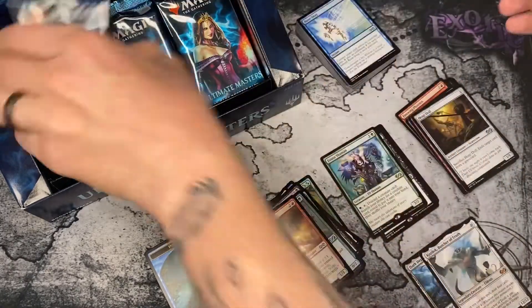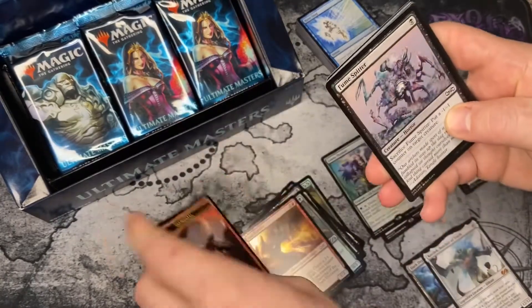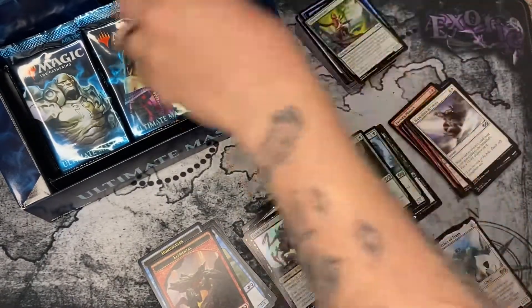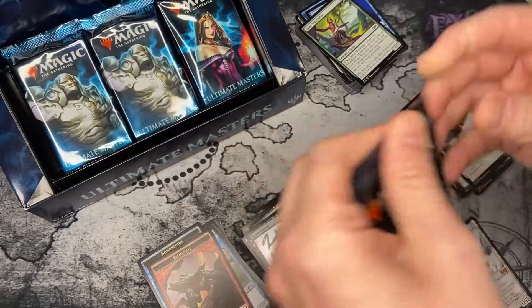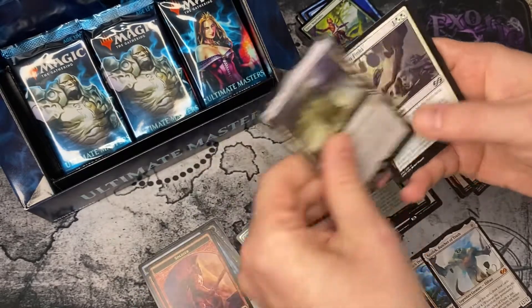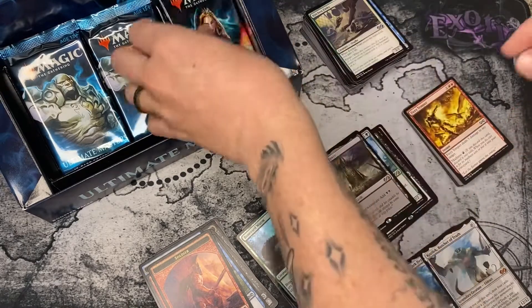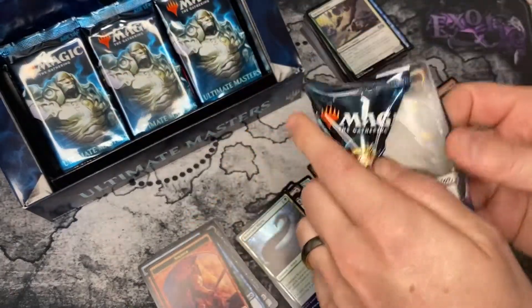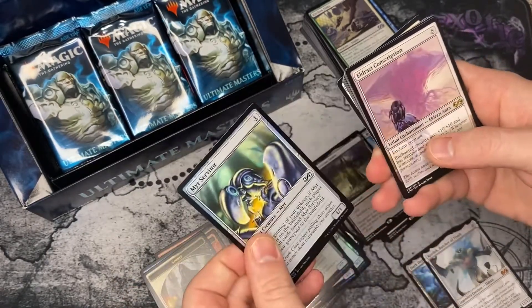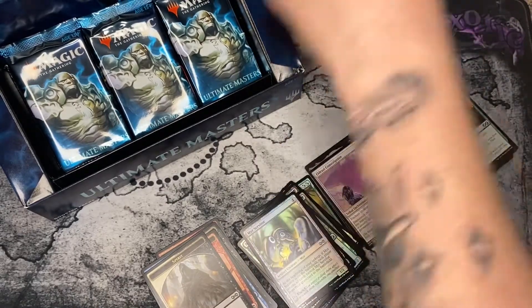Decent little prize out of the pack, and three more Lilianas showing up. Life of the Loam — I seem to hit that one in every box, which is fine, it's a good card. Phyrexian Tower. There's some Finky Finks. Need that big spicy hit. Old Eldrazi Conscription — used to be like a twelve dollar card, probably not so much anymore.